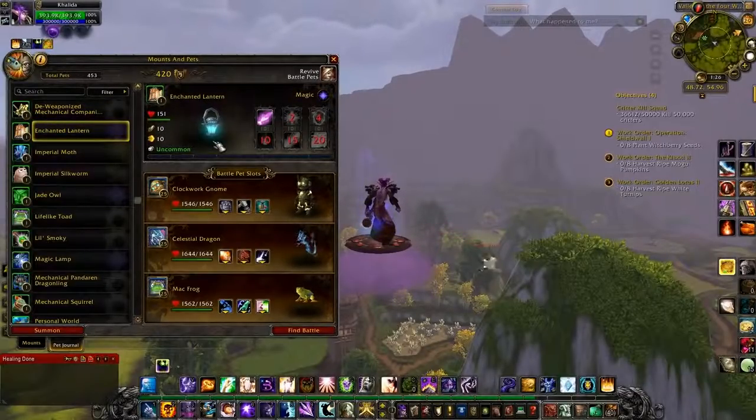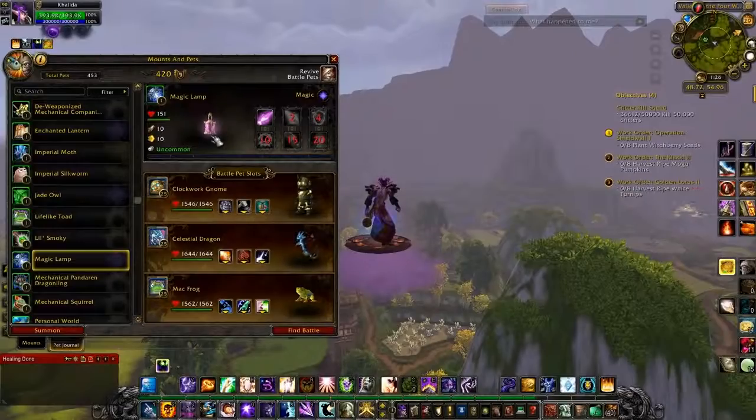The Enchanted Lantern is an enchanting pet you get if you have Enchanting — this is the Horde version. The Magic Lamp is the Alliance version.